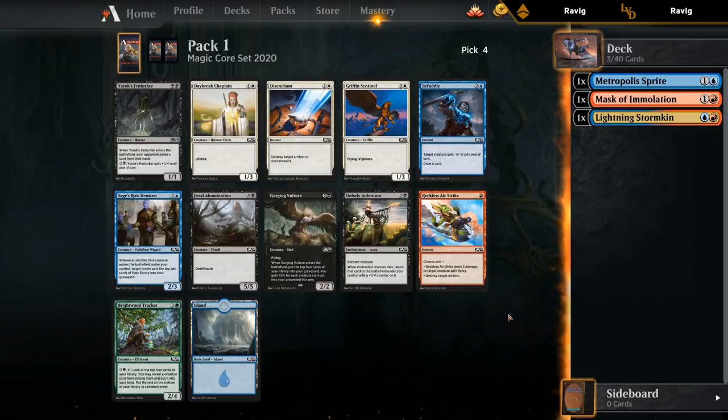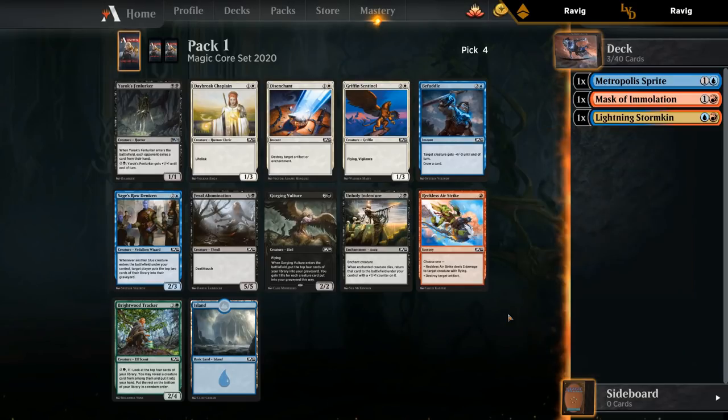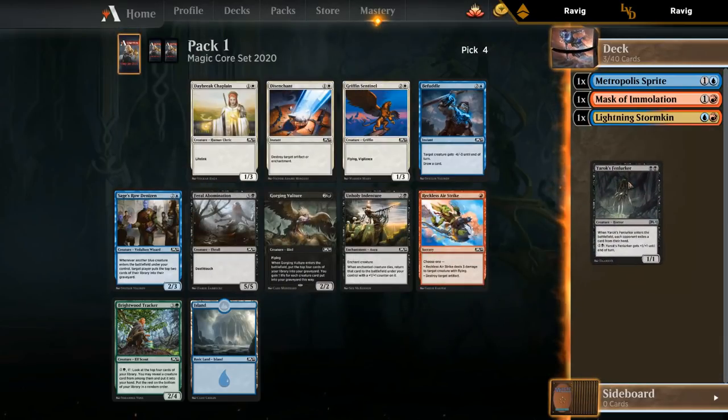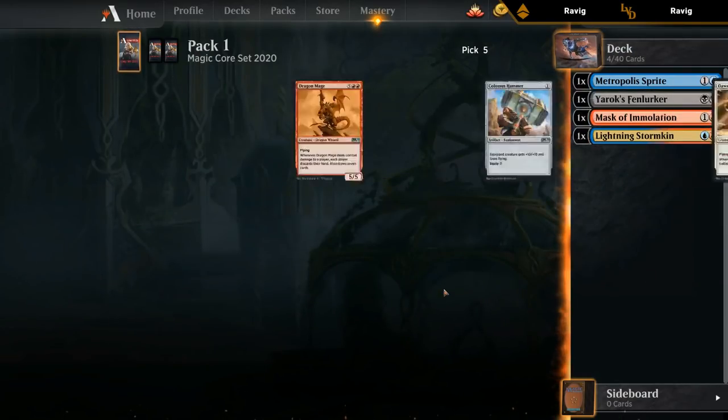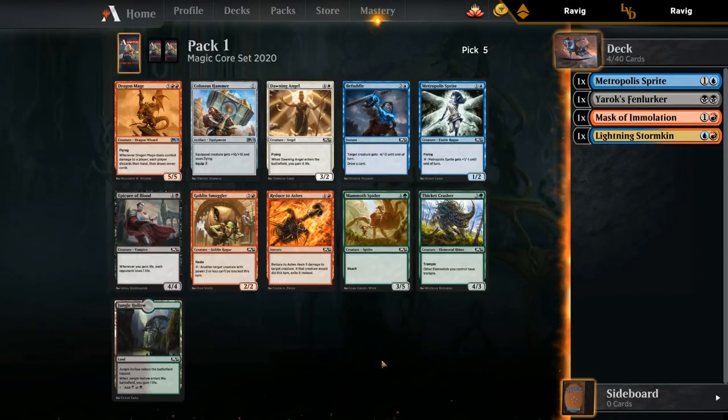No blue or red cards I really want here. Sage's Road Denizen can be its own game plan if we'd seen some Fairy Miscreants, then the Denizen would be more appealing. Best card in the pack is probably the Fun Lurker. Vulture's fine, Tracker's okay - maybe black is open and we should move into black. I'm just going to take the Fun Lurker and see where we end up. I won't miss out on a Denizen too badly.